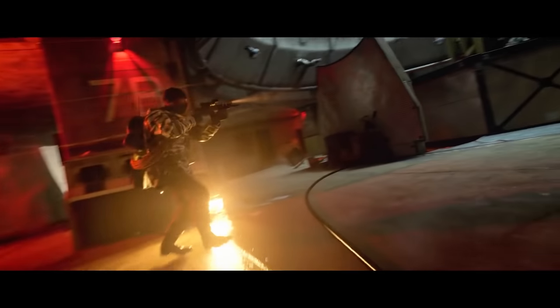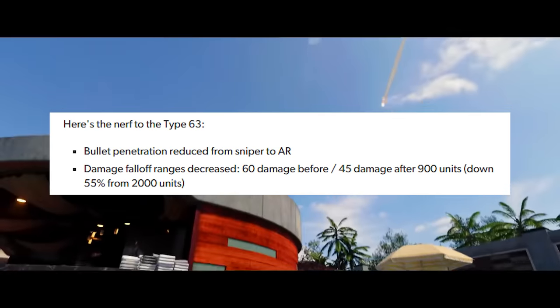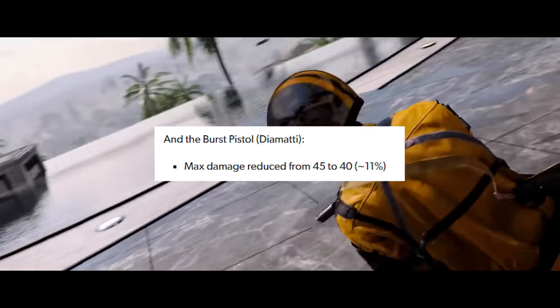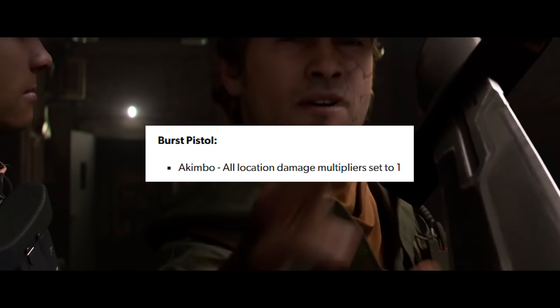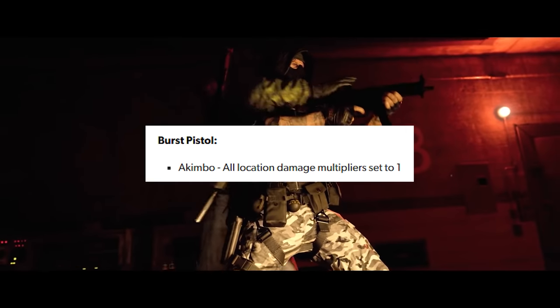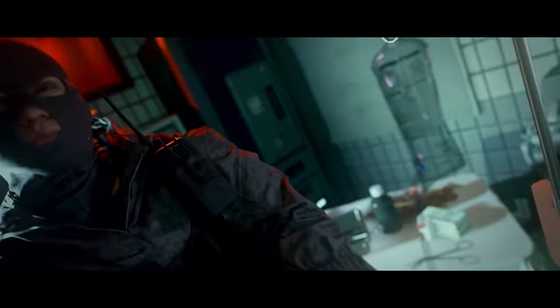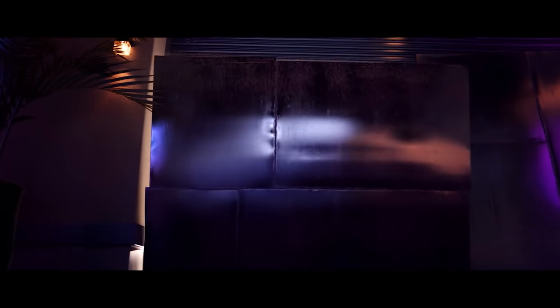Thankfully, the nerfs don't end there. The Type 63 got a similar decrease to its penetration and damage fall-off ranges. The Diamante pistol's max damage was reduced by 11%, from 45 to 40 per shot. When dual-wielding, the Diamantes now have a flat 1x damage multiplier on all areas of the body. Given their insane rate of fire, I still think that dual Diamantes will be facemelters. The blueprint that gave the MAC-10 higher than normal damage was updated so it matches the base MAC-10's damage profile.